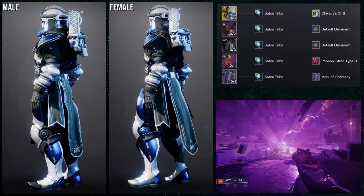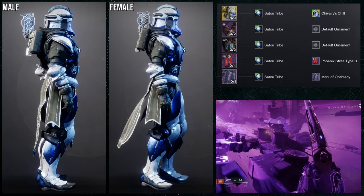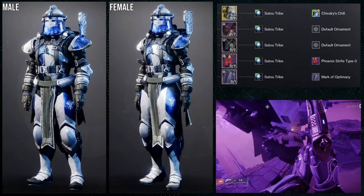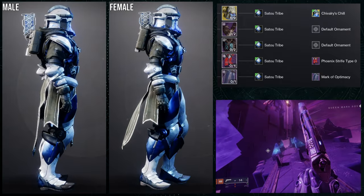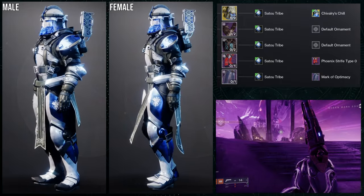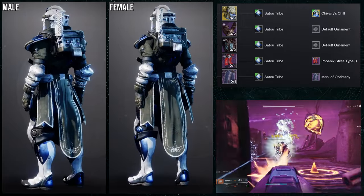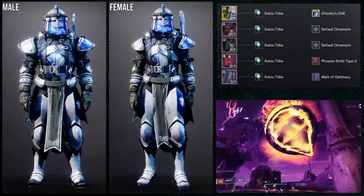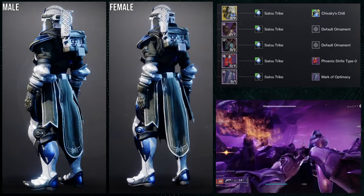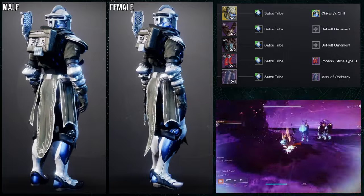For the boots, Phoenix Strife Type 0 is what we're using. I'd suggest this one because it has more color variety compared to the Devastation Protocol boot, which is the world drop version but has no color variation. That said, I'd probably swap in Iron Banner boots for more straps. For the mark, Mark of Optimus. The shader is Sato Tribe — one of the best shaders from that season — and the blue logo hits really hard with the crystal elements.